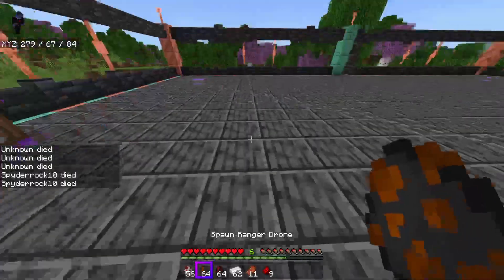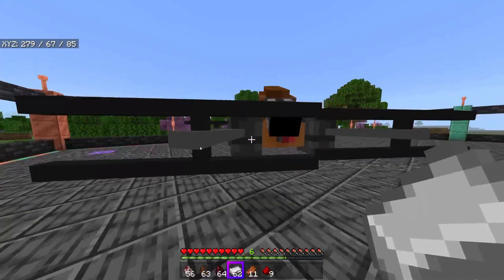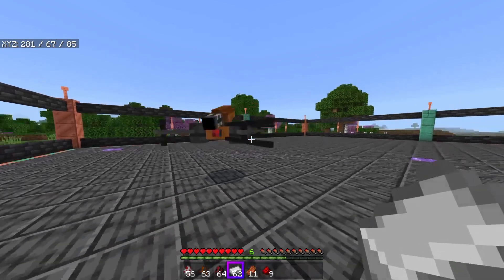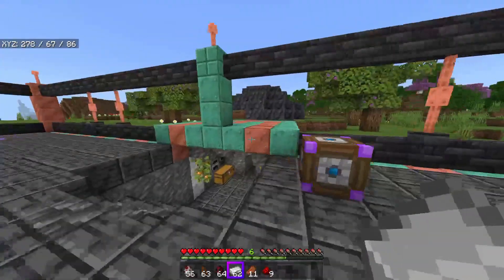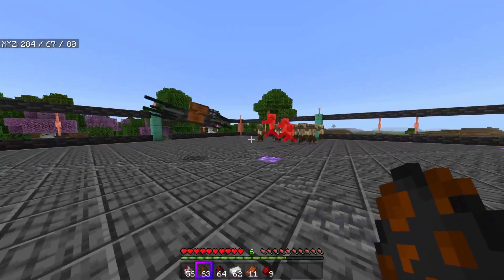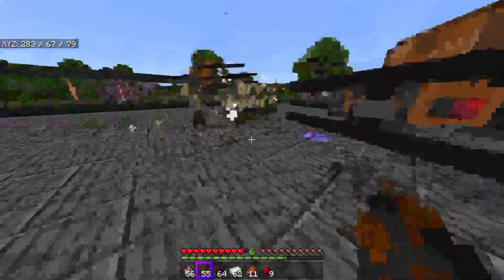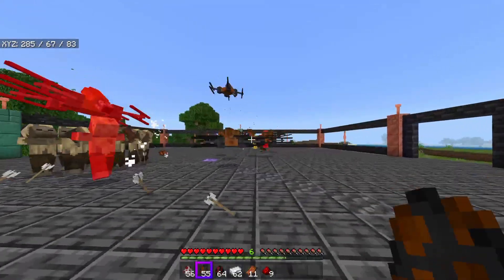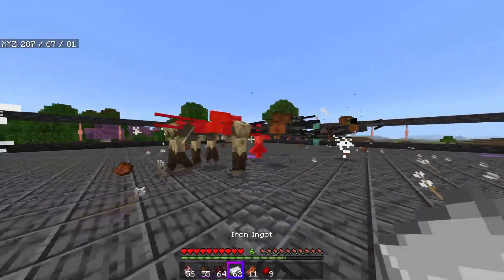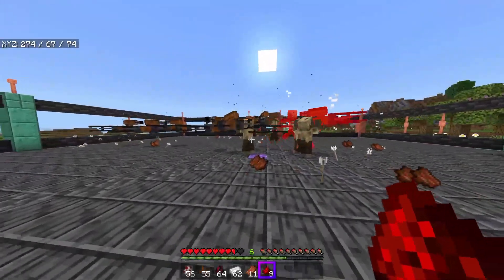There are also ranger drones and combat drones. The ranger drones — I'm assuming they're ranged — look at this guy, he's got a giant turret on him! It seems it can't be tamed but acts much like a mobile turret. Oh my gosh, this guy beams them — literally mowing them down with his turret! We're gonna have a few of these. They're fighting the zombies and — nope, I just got shot by one of them.